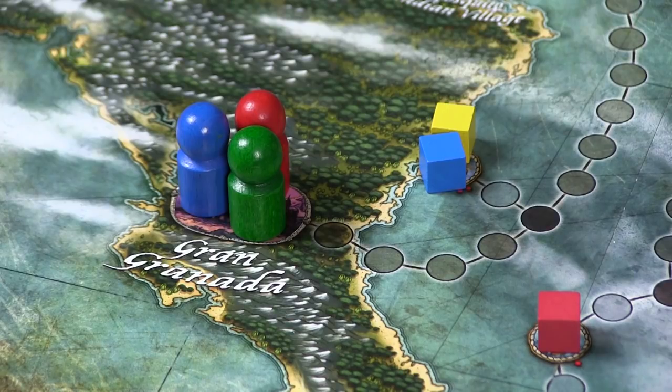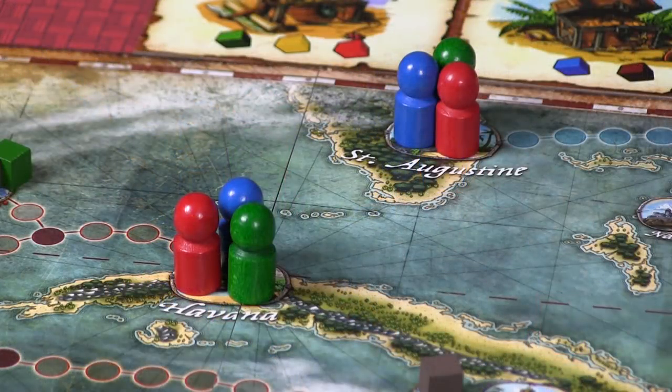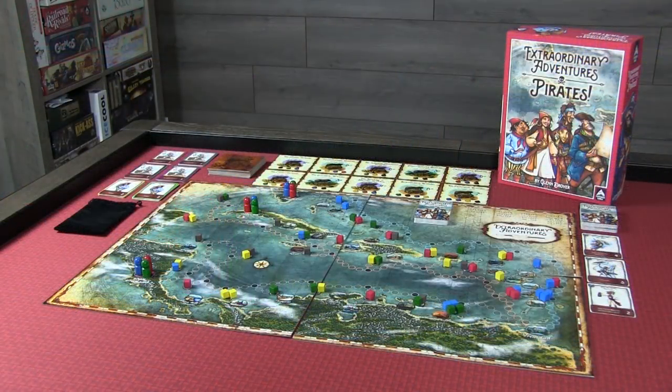This game features deck building and set collection. Deck building is all about maneuvering your ships across the ocean to that end point, and set collection is all about cargo and turning that cargo or treasure into bigger treasure.